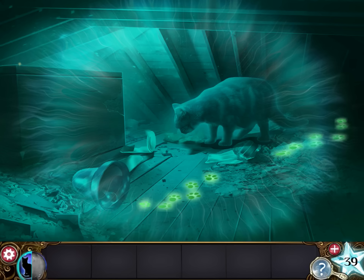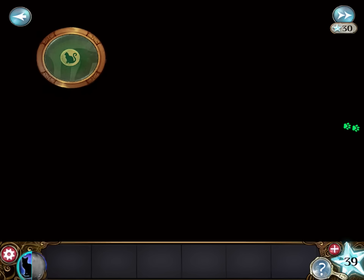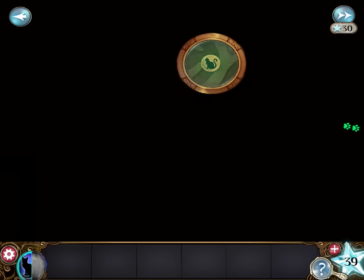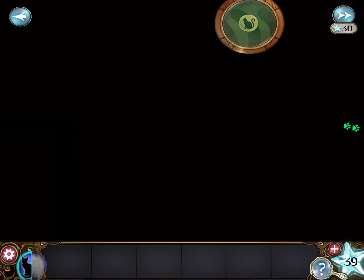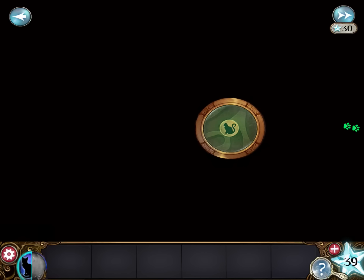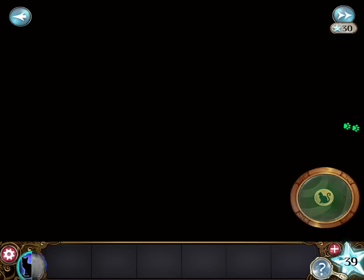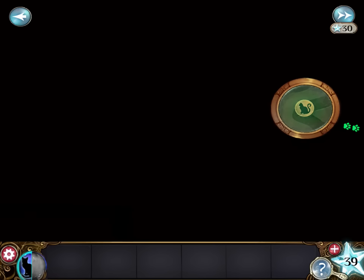Alright, so this next part is tricky. I'll try not to mess it up too much. Tap on the paw prints to the right. We have to find our way around. I think this is it. There we go.